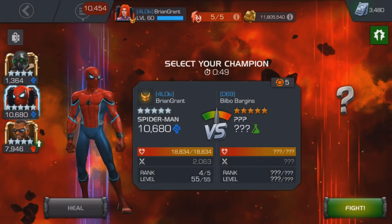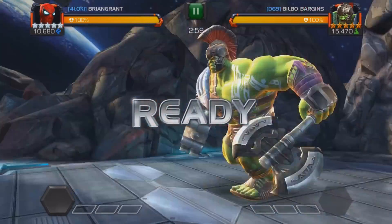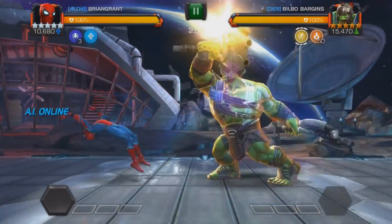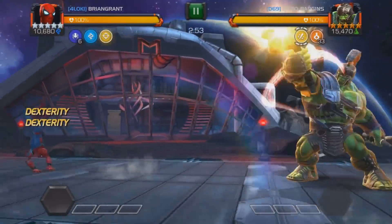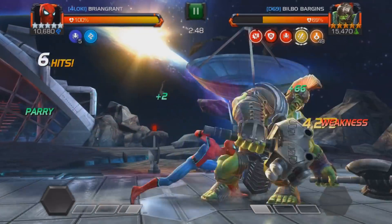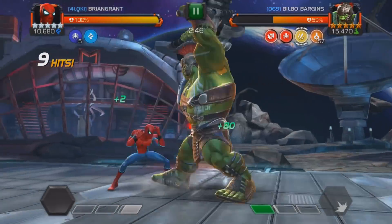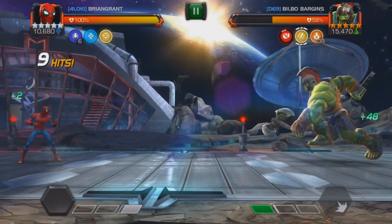Now this first node, I'm thinking it's going to be a Yellowjacket — I've seen Yellowjacket on this node before — but it turns out it's actually Gladiator Hulk. I'm fairly confident when I'm fighting him, but it's been a little while, so I wasn't exactly sure of all of his animations. You can see I was actually very late on punishing his heavy attack in the beginning of that fight, and I could have gotten parried by that, which could have been a little bit of a disaster.